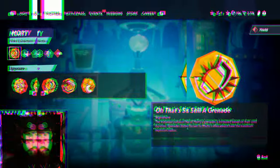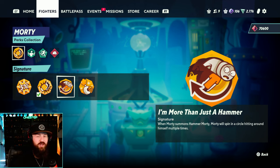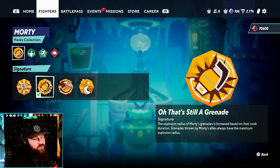Morty is one of the very few characters with three signature perks. I don't really use Extra Fleab Juice because I don't use down attack that often. If you use his side three-hit combo a lot, 'I'm More Than Just a Hammer' is a great perk — when you do the hammer, you keep spinning and hitting, which is great for catching opponents trying to dodge. But I find myself using 'Oh, That's Still a Grenade' a lot more. Grenades are a huge part of Morty's gameplan — this increases the explosion radius. With always throwing out grenades and keeping pressure on the field, I get more kills off this than you'd expect. Especially when you split two grenades into four. In duos, your ally's grenade you give them also gets maximum explosion radius.